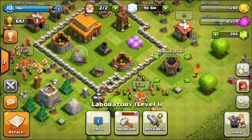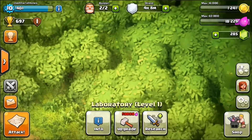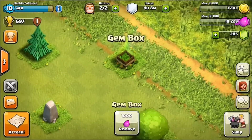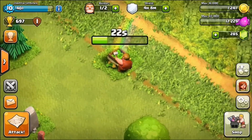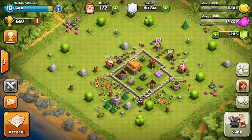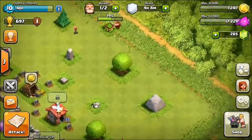I also noticed today that we have a little bit of a gem box — oh, there it is. It's getting collected, 30 seconds to go. You can see the builder always takes forever to get across the map. It's really funny when you put your builder hut way over on one side and try to collect something way over on the other side — he takes forever to get there.